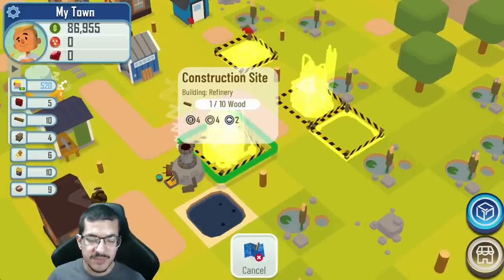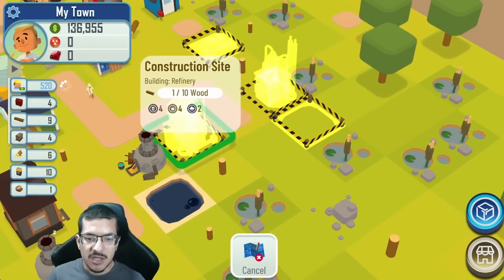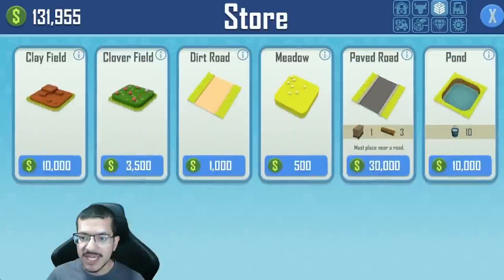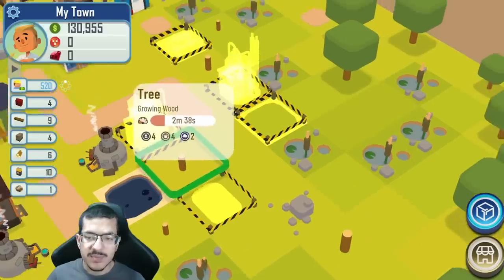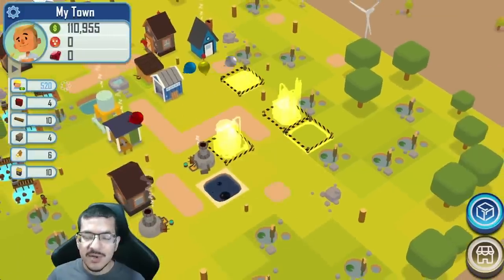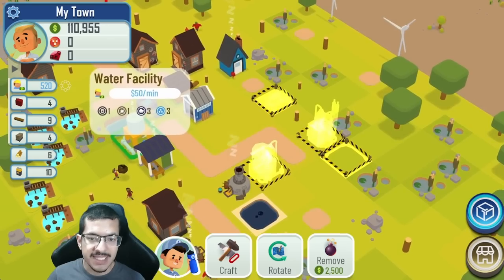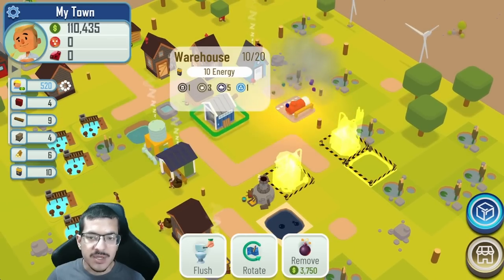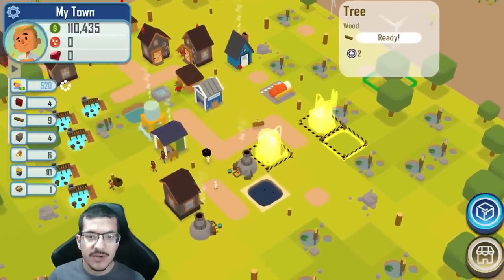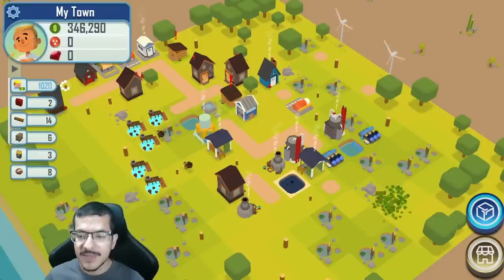I eventually plan on building a lumber mill right here — I'm making a road for that. I'm not going to build it just yet, probably after the water pumps are built. Once I have all that done I won't need to craft any more water drums, so I won't have to worry about balancing them or making sure they don't take up all my warehouse space — I'll just be able to focus on energy.